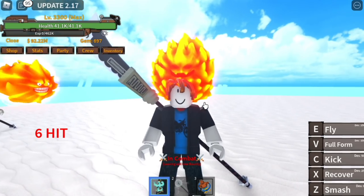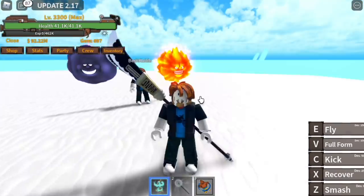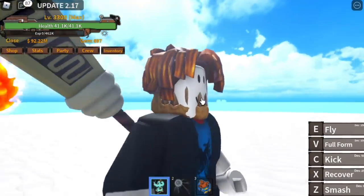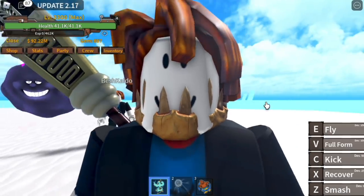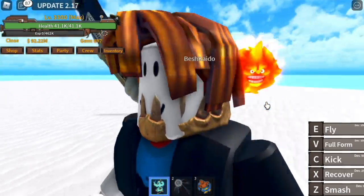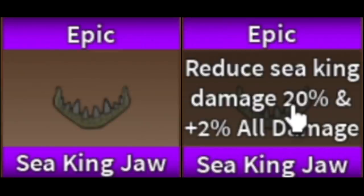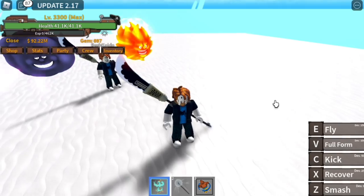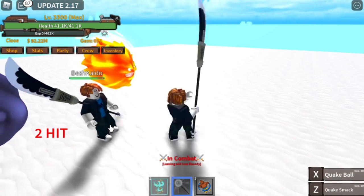For our last accessory, we have the Seeking's Jaw. You can get this from the Seeking, which spawns every 1 to 2 hours — to make it faster, just do server hop. It reduces Seeking damage received by 20% and increases 2% of all damages. With the Seeking Jaw equipped, damage is 4,100.